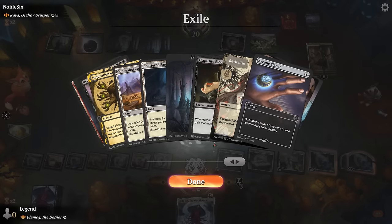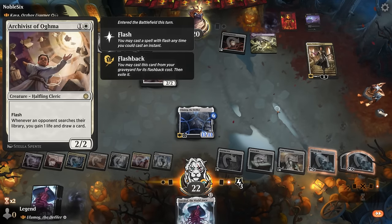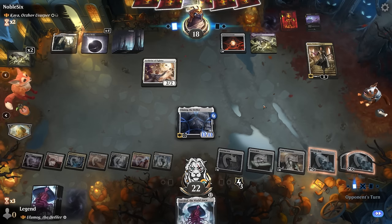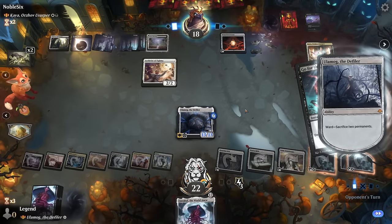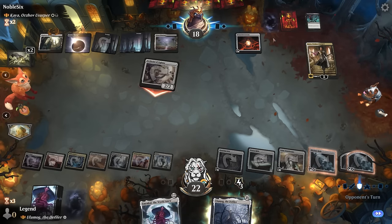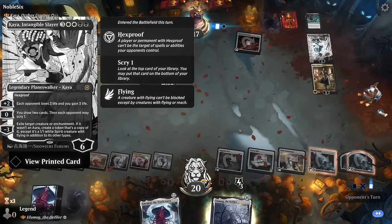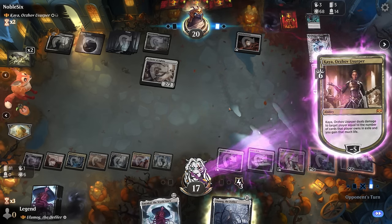Opponent has seven cards remaining, and Exquisite Blood is now exiled — good news. Archivist flashes in, but our opponent needs to win with what remains in hand and library. They go for the Throw to take out Ulamog — not an artifact so it counts. They sacrifice Necropotence to the ward trigger, so they can draw from their library as normal. Kaya can still represent a lot of damage with minus-five. Intangible Slayer appears and we fall to eleven. If I cast Emrakul, the opponent can exile it with Kaya.